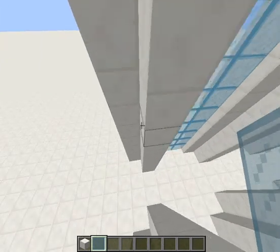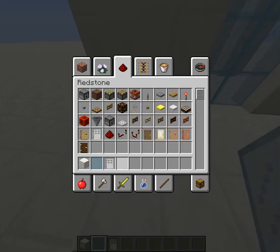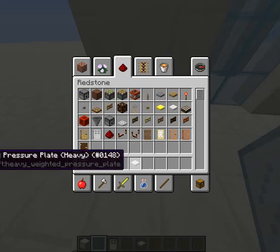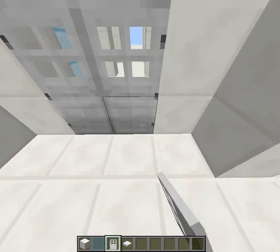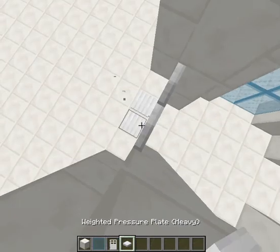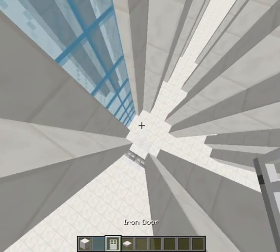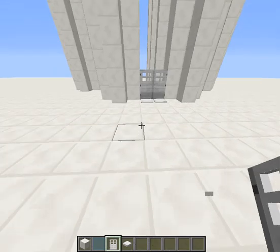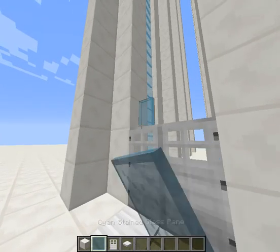Hopefully we don't encounter that problem this time. I'm just going to grab myself a door and a pressure plate. I'm using 1.8 so I can use all those doors. It would be funny if I put a door there — then I'd have like a triple door. Let's just keep placing that on top.